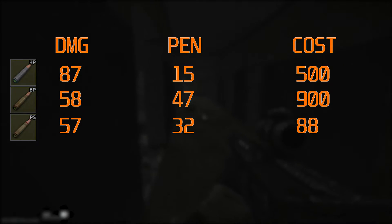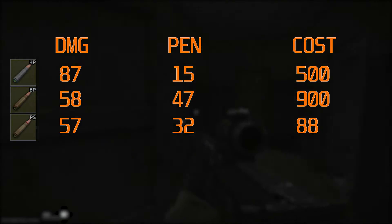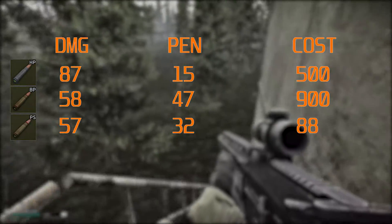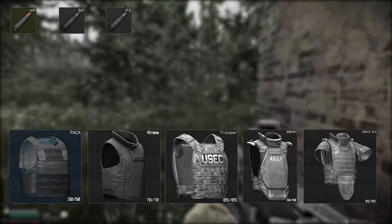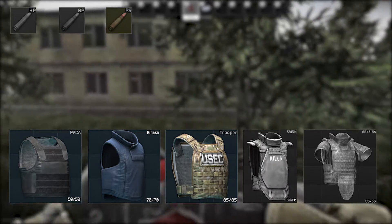PS is a reasonable budget option but with a penetration of 32 it really is only reliable up to class 4, and HP you could use for leg meta but at the end of the day it's really not worth it. The penetration chart shows BP is clearly the best choice for penetrating armour.